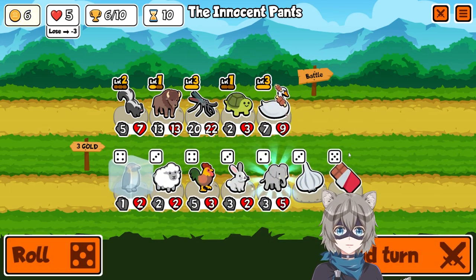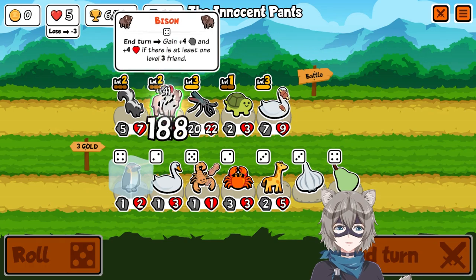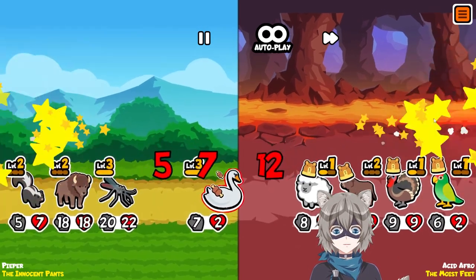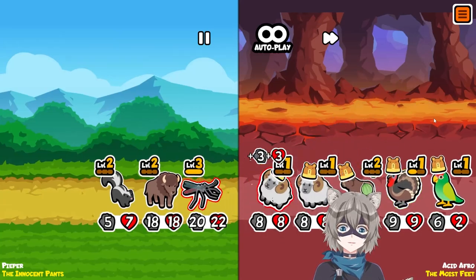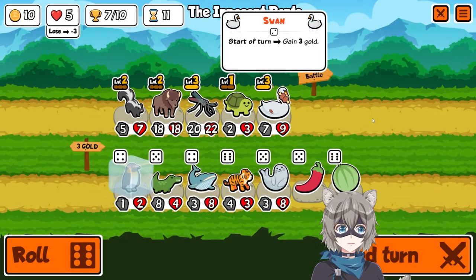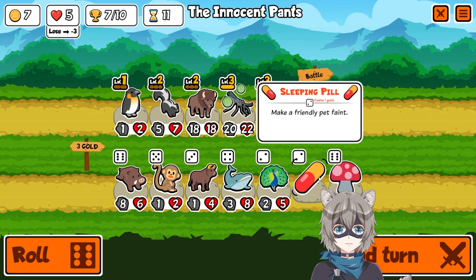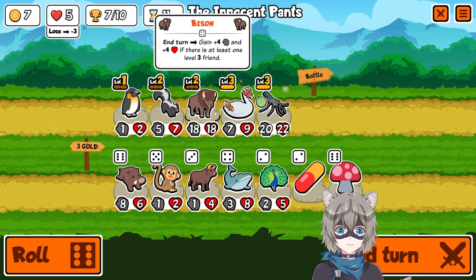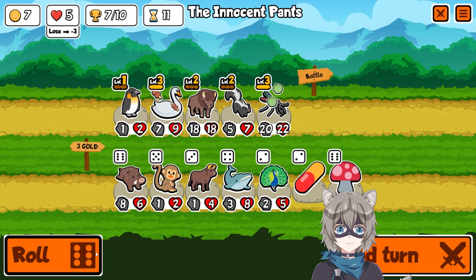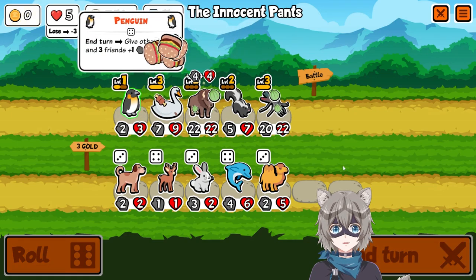Considered getting the monkey but we decide against it. Still looking for that pill — jeez. Look at this, I've rolled so many times and couldn't find a single pill. Would have been really nice to get rid of that turtle by pilling it and getting our penguin in. Lucky win by one health. Screw it — you're fired, turtle. We found a better replacement and no longer require the turtle. And right after we sell it, a pill comes out. Just a little unlucky, but not a big deal.